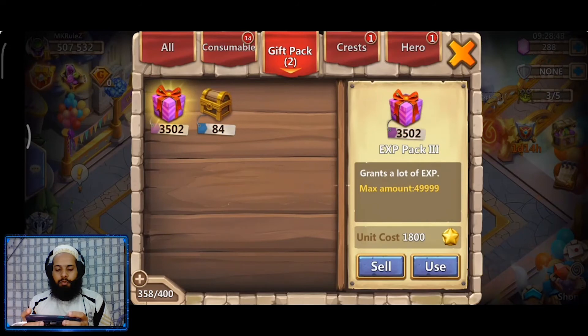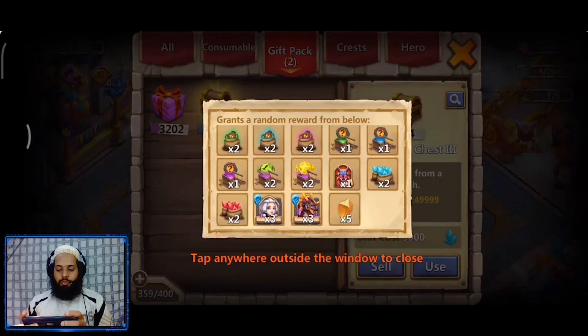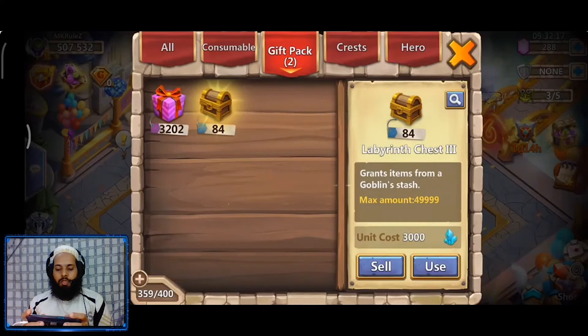Now we have the Exp Pack and the Labyrinth Chest. The Exp Pack gives you all three books — the green book, the blue book, and the purple book. You can't just open it freely because you have a limit of 49,999 books, so you need to do a bit of maths before opening. Now the Labyrinth Chest — there's a Lavanika Soul Stone inside, but it's a very, very rare chance. I've done another 200 Labyrinth Chests and haven't gotten any.